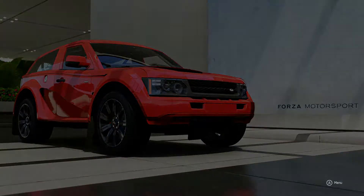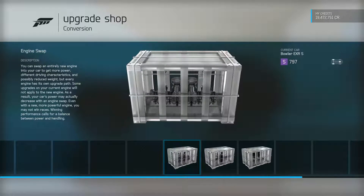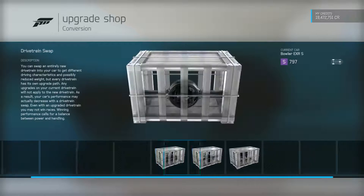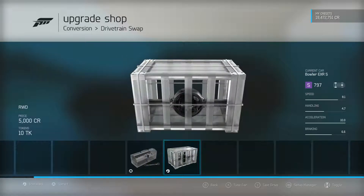But today we're going to be doing a wheelie build on this car, so we're going to go ahead and jump into the upgrade shop and I'll show you guys what you need to do. Obviously with wheelie builds you want as much power in the car as you can have, so you want to head over to the conversion engine swap. I put the 6.0 V12 engine in it with twin turbos, and this thing is making like 1182 horsepower.